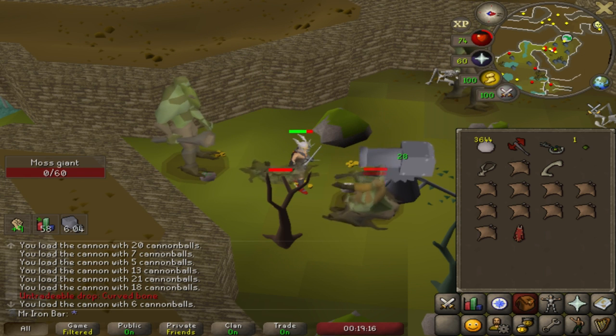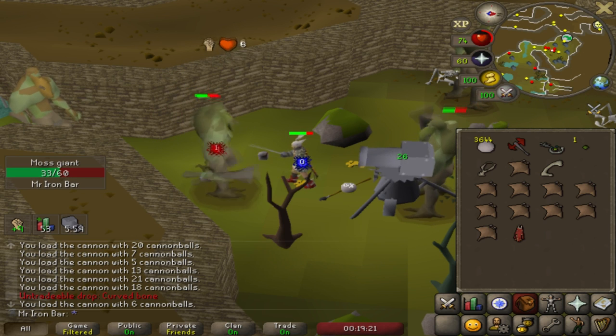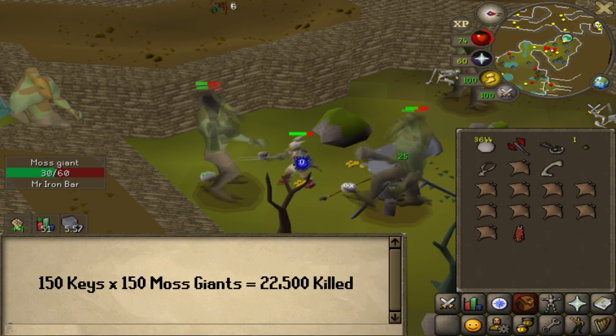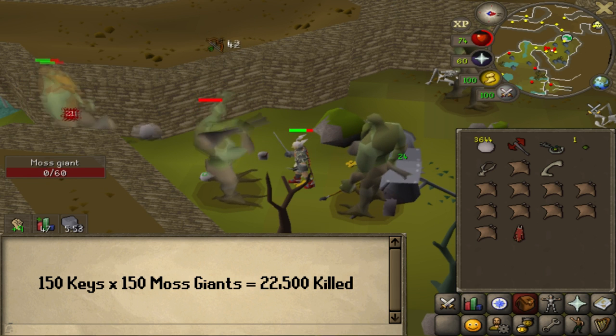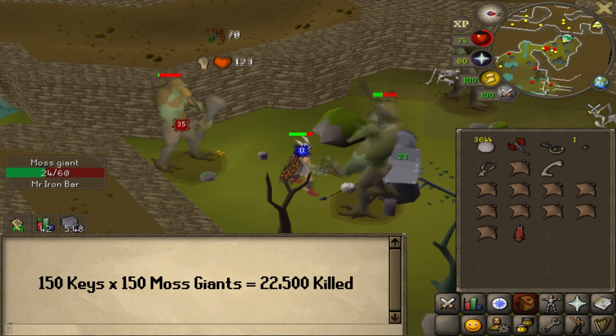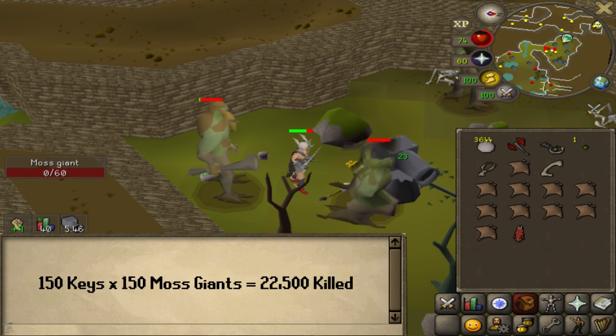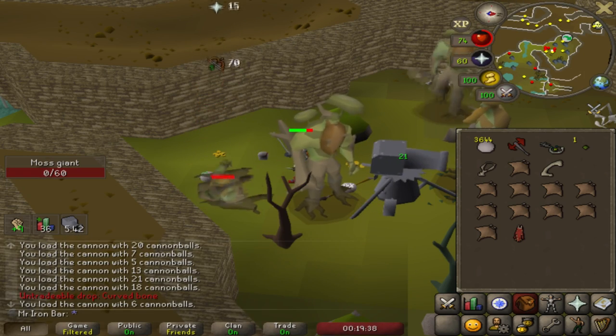Let's get a very rough estimate of just how many Moss Giants we've killed. Let's say we've gotten 157 KC, and assuming 150 of the keys are from regular Moss Giants, so let's times that by 150 each — that's 22,500. I'm 100% certain I've killed over 20,000 Moss Giants.